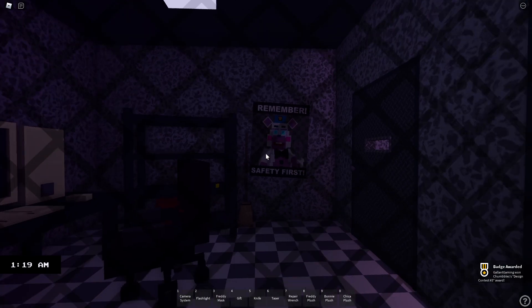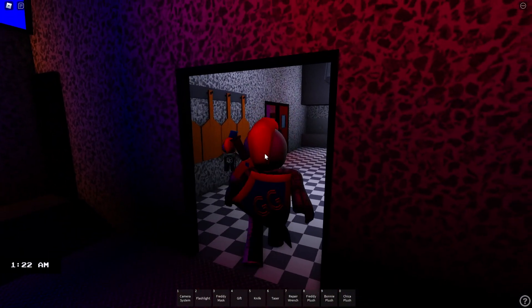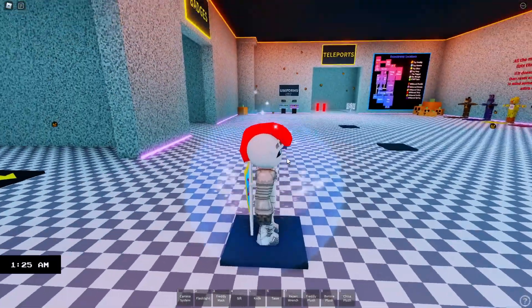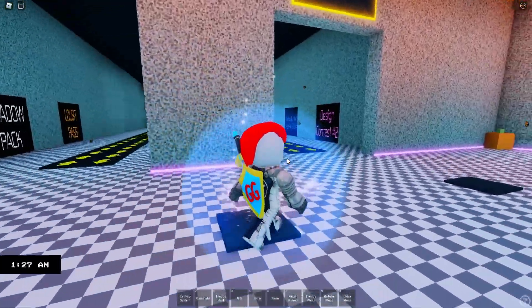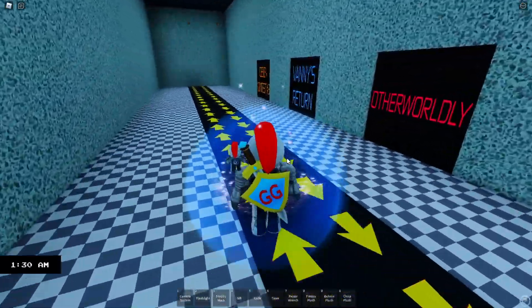Also, look at that. Remember, safety first. Is that Helpy? That's awesome, I like that poster a lot. But anyway, there is the badge — it has the Among Us character on it. So let's go ahead and go to badges and let's go all the way back to Design Contest Number 3.